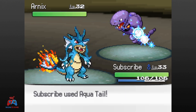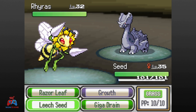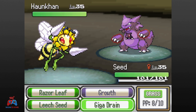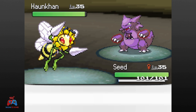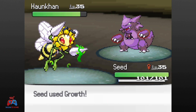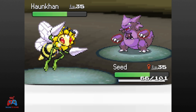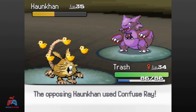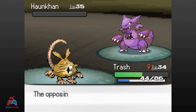Giovanni sends out Arnyx first — I Aqua Tail it past half HP, Arnyx acid sprays back which hardly does anything, and another Aqua Tail knocks it out. Next he sends Ryrus — I swap into Seed, who lands Leech Seed while Ryrus stomps for about a third HP, then Giga Drain knocks out Ryrus. Giovanni's last Pokemon is Honkon — it tries Sucker Punch which fails repeatedly while I land Leech Seed and set up. Then it hits Confuse Ray and of course we hit ourselves with boosted attack stats. I swap into Trash to avoid losing Seed. Honkon tries Shadow Ball but it doesn't affect Trash. After a Sucker Punch crit and hitting through confusion, Crunch finally beats the leader of Team Rocket.